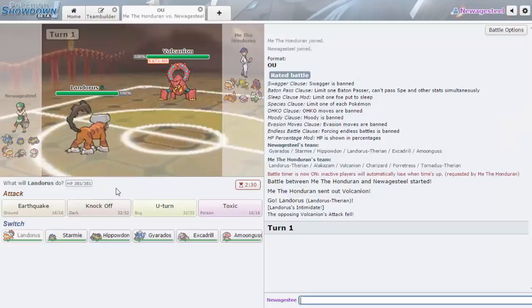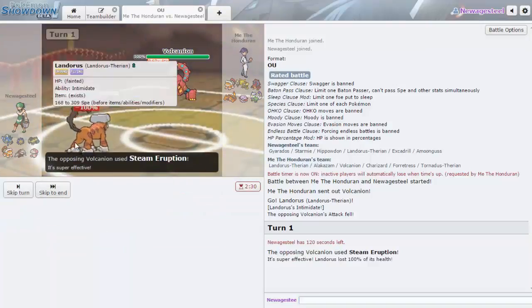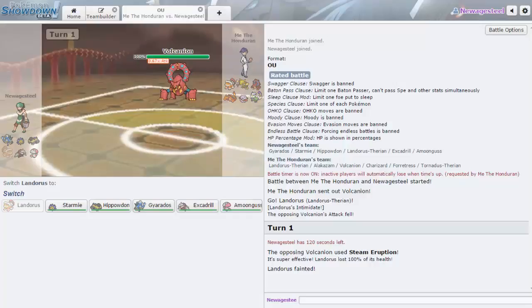They don't run max Speed on Volcanion — it's a bulky attacker. So if I can poison it, it's not as big a threat since I really don't have switches for it. I'll go for Toxic. He does have Speed so that's a little unfortunate. But my Special Defense is ridiculous — this thing cannot touch me.